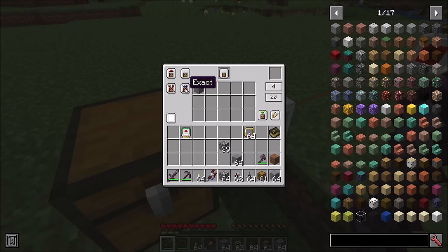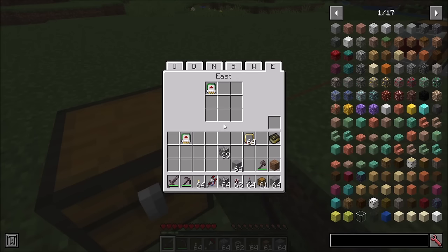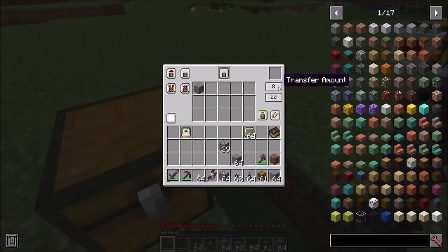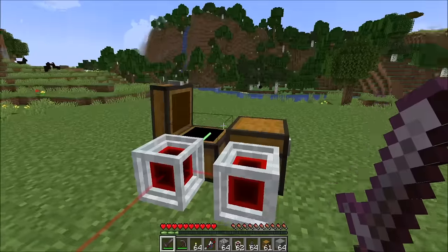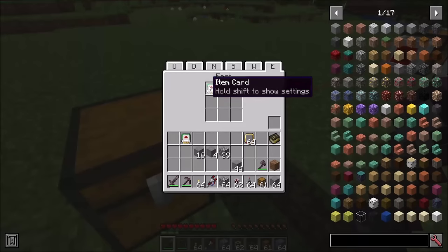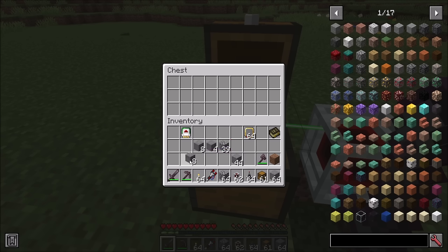The next mode is exact mode. When exact mode is on, it ensures we pull out exactly the number of items specified by the transfer amount. For example, with 12 items in a chest and transfer amount set to 8, normally it pulls 8 and then 4. With exact mode on, it will only pull if exactly 8 items are available — so after pulling the first 8, it waits until another 8 pieces are available before extracting again.